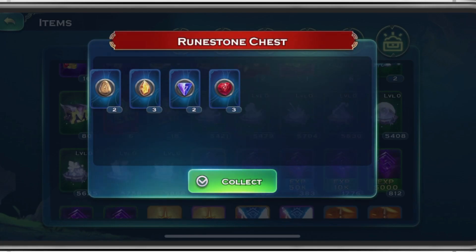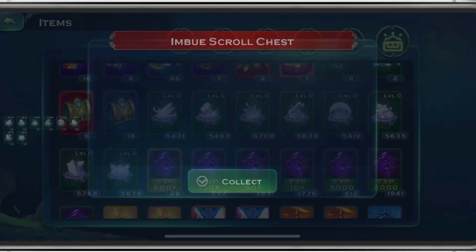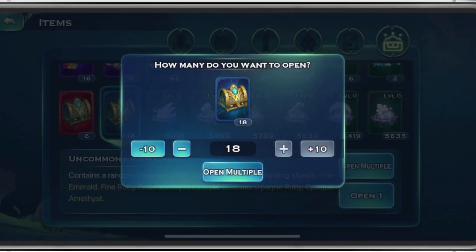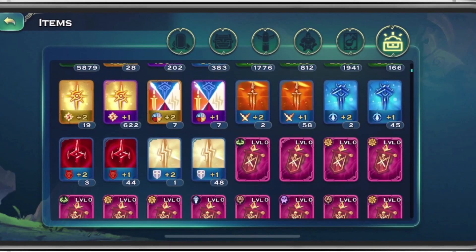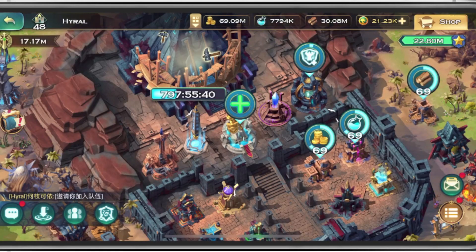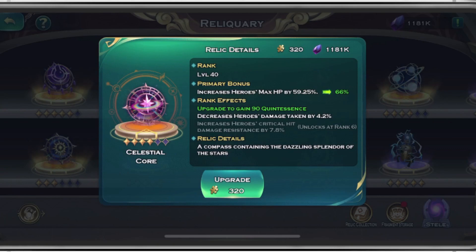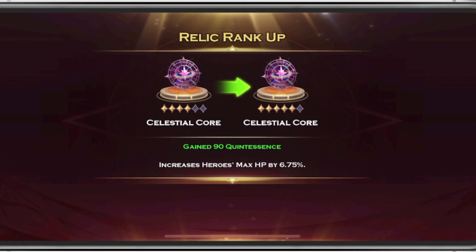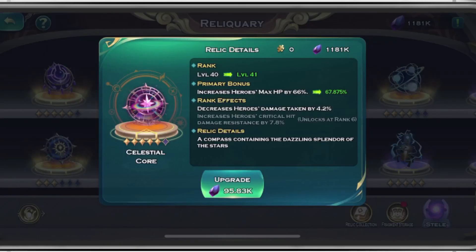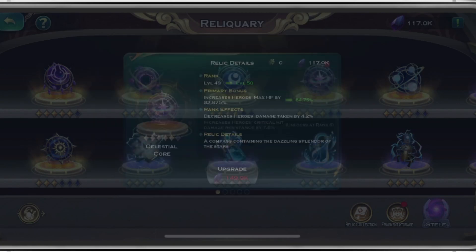Let's open up that bad boy there, and since I didn't open these for my dailies, we'll open these ones as well. I think the next thing we're going to do is go see if there are any Relics we can upgrade — and it looks like we do. We can bring this one up to rank 5, which is perfect. That's increased Heroes max HP, and we're going to level this one up because max HP on Heroes is kind of important.